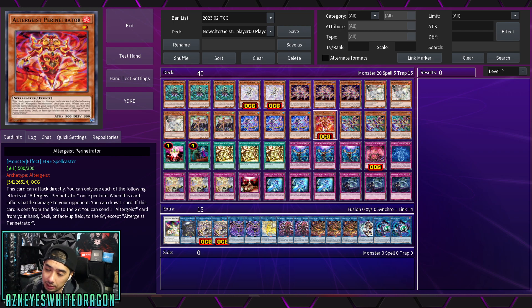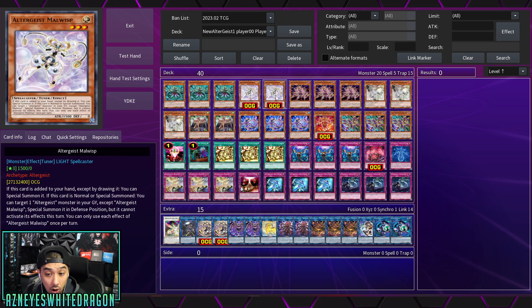Next up we have Altergeist Pojitronia. It can attack directly and has 500 attack. When this card inflicts battle damage to your opponent, you get to draw one card. And if it's sent from the field to the graveyard, you need to send an Altergeist card from your hand, deck, or face-up on the field to the graveyard — except for itself. So you can actually recycle the card that you go for with this effect.